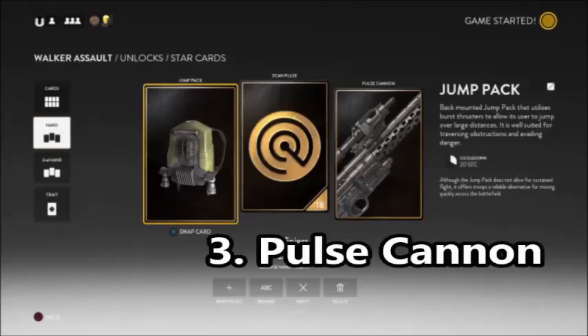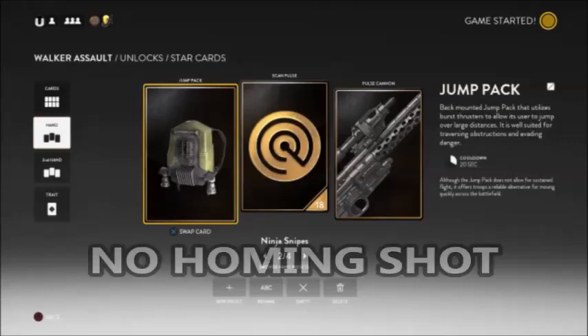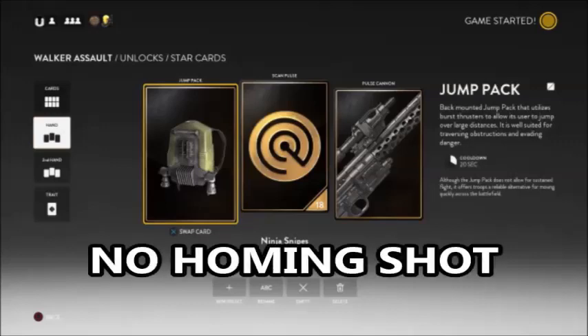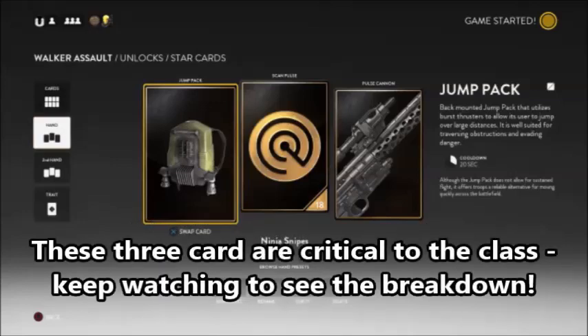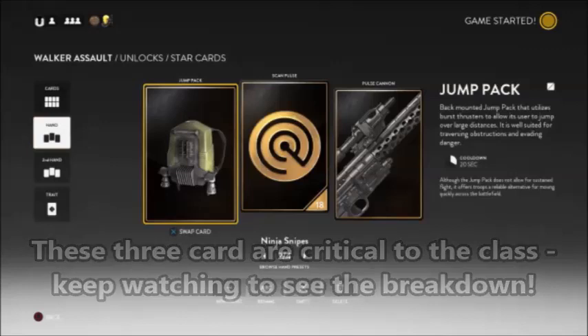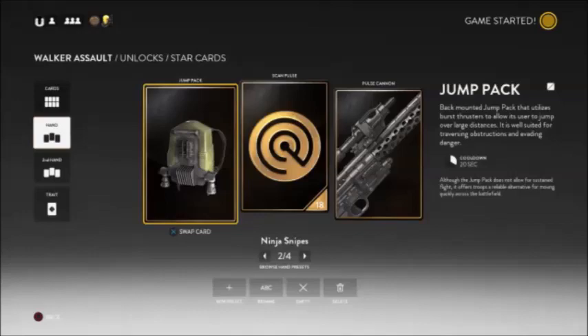And finally, the Pulse Cannon. It's not the most important card, but it is the one that will be getting you most of your kills. Learn this one and master it. We'll be breaking down how to aim with it later. And please don't use the Homing Shot — it's just a noob killer, and in practical application, all it does is make one player stick behind cover for a few seconds longer. I did try to make the Cycler Rifle work for quite a long time, but frankly, it's a horrible card until they patch it, and we need all three of these cards so much that you really can't substitute anything here.